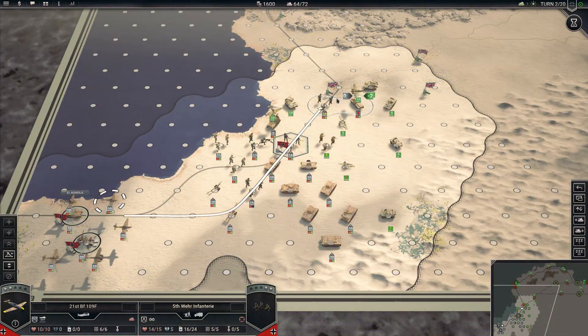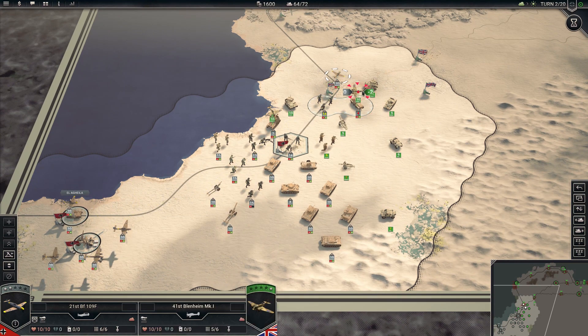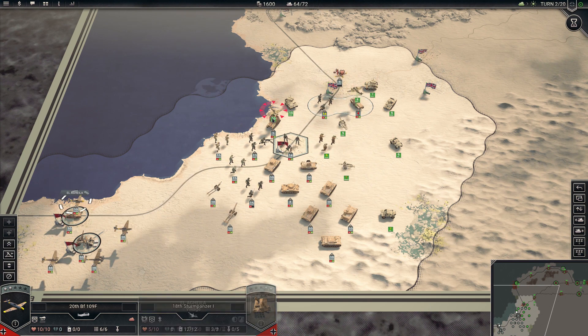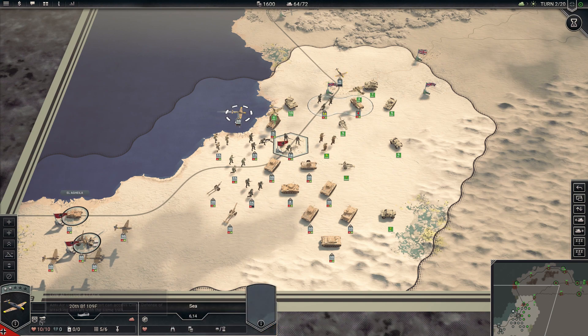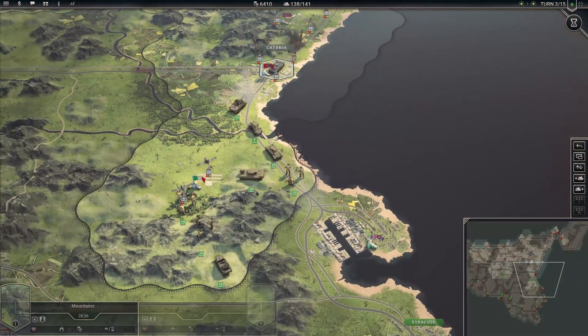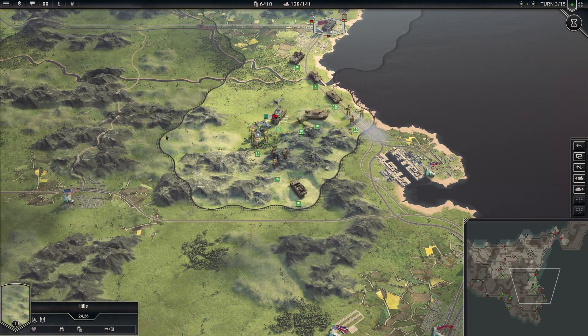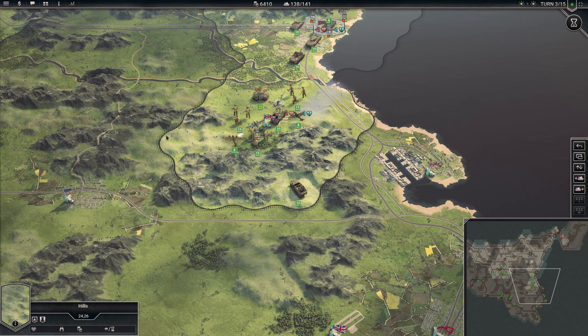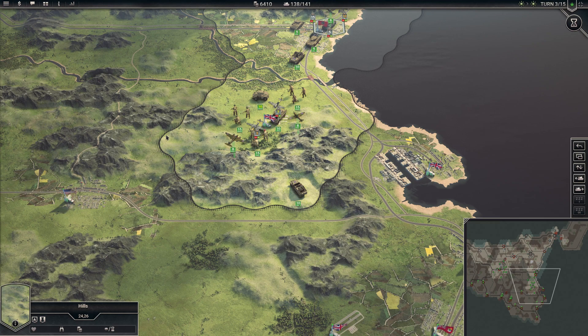The location of your air bases is extremely important. Fighters and tactical bombers fight more efficiently close to their base. But if the base is too close to the front line, you could lose it to a sudden enemy offensive. When this happens, your aircraft will automatically move to a different base and lose their next turn. If there are no more bases available, you will lose all aircraft instantly — don't let this happen.